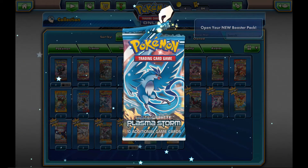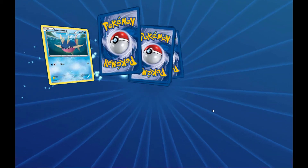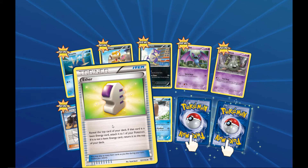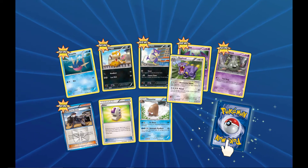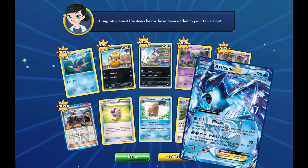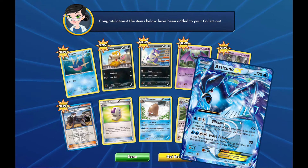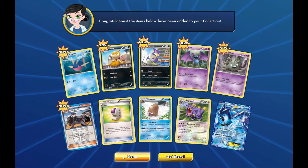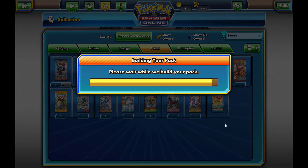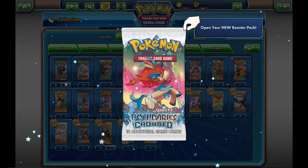Next after Plasma Storm will be Boundaries Crossed. Let's see what we get — a lot of new cards, I don't think I've opened this much before. A reverse holo Exploud, and — nice — an Articuno EX! It's not really a top card competitively now, but it is an ultra rare, a good hit, better than the Togekiss EX in my opinion. Moving on to Boundaries Crossed.